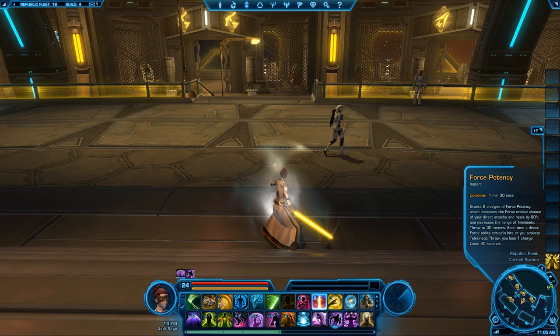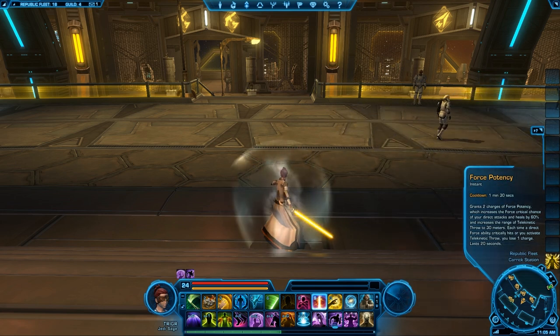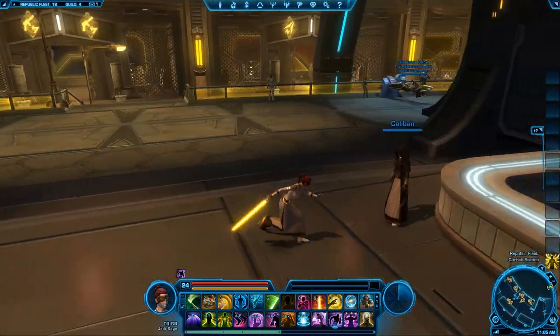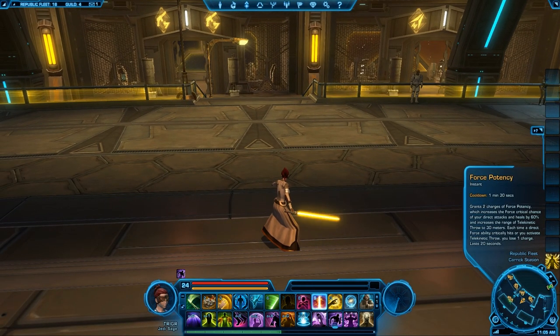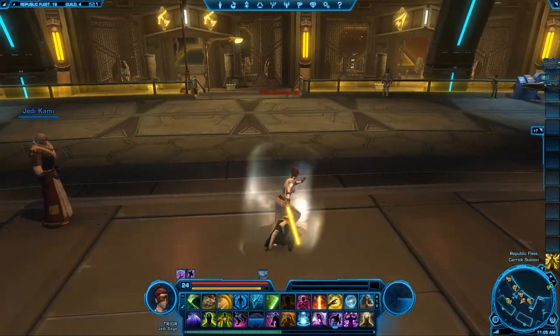The last thing I haven't explained is force potency. It grants two charges that increase the critical chance of your direct attacks and heals by 60%, and increases the range of telekinetic throw. Before you use telekinetic throw, cast force potency for a little bit more range. If you're healing somebody, cast force potency as well for a boost. But Jedi Sages don't really benefit that much from direct attacks, so you'd mainly be using it for two out of the three.